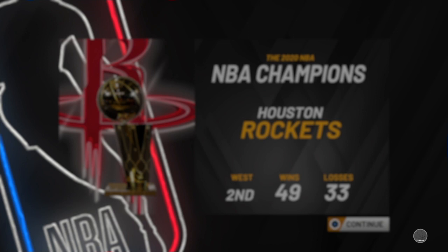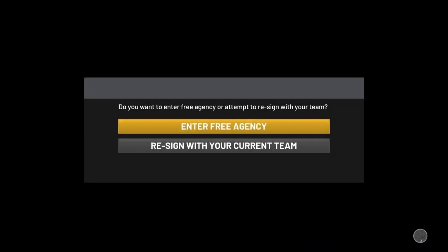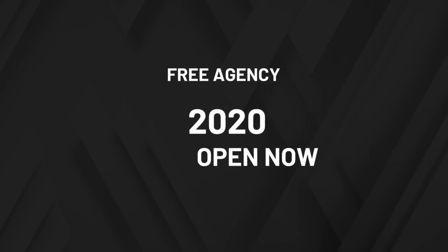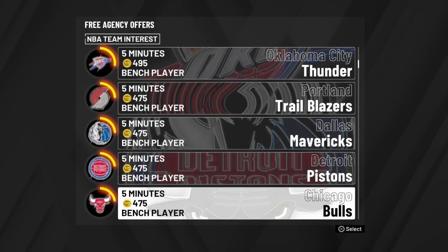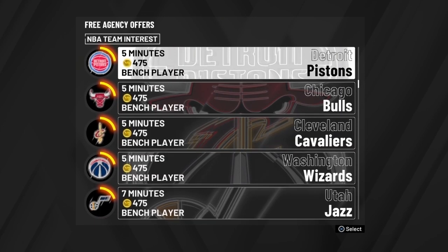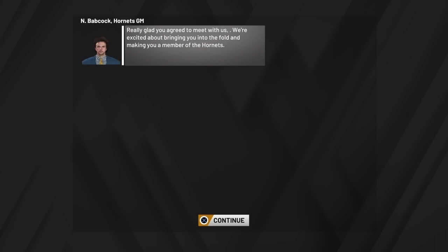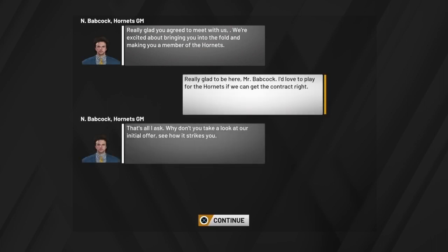Now you're gonna be drafted to your own team. Do not redraft the same team you were just on — it's not gonna work. When you go to the screen, press Free Agency and click the worst team they give you. I picked the Hornets — you can pick the Cavs, Utah Jazz, Wizards, Pistons — any team. Pick a team you know for sure is gonna be trash, because you don't want to make the playoffs. You want to keep doing this glitch over and over again.